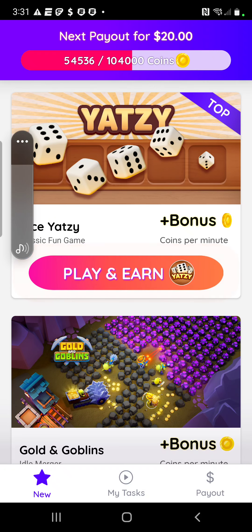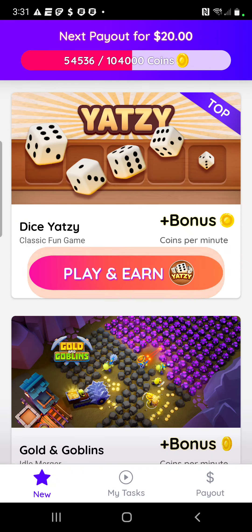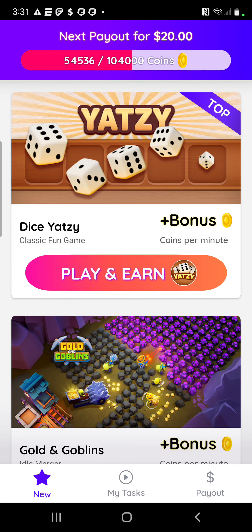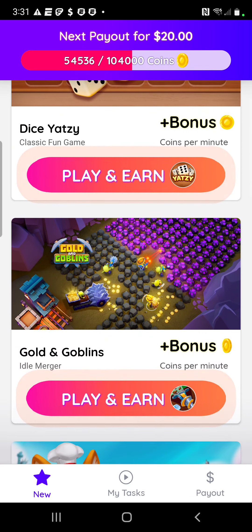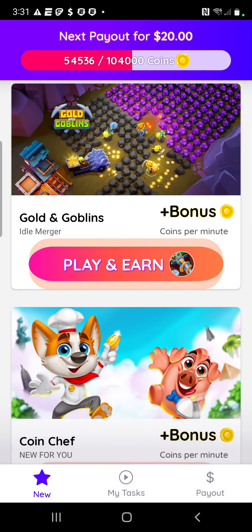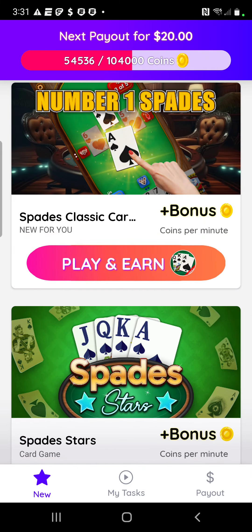Here we go. I opened up the app and when you see 'New' at the bottom, it shows you new games that you can play that you haven't played before — they give you games you haven't played before. Let me scroll down: Golden Goblins, Coin Shaft, number one Spades, and more.